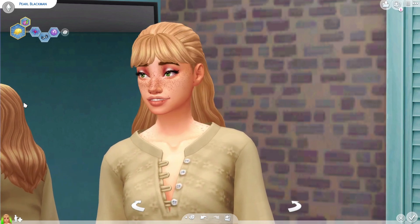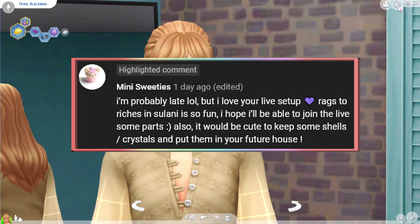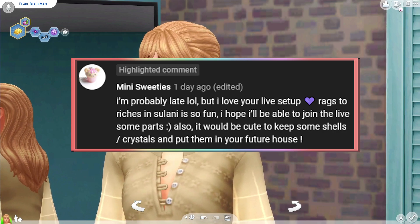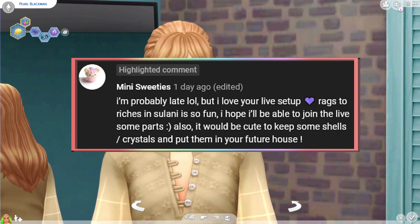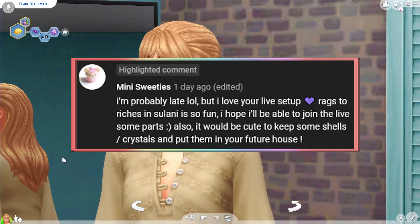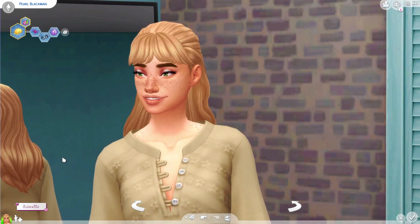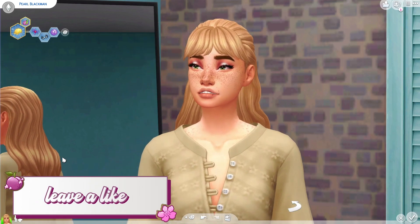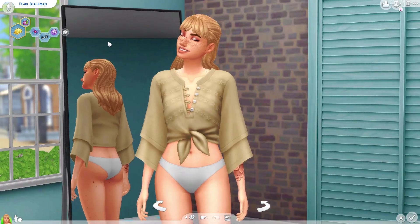Today's Plum of the Day shoutout goes to Minnie's Sweeties - I'm really happy you like my new live setup since I did spend quite some time on it. Rags to riches in Sulani is really really fun, and thank you for the idea to put crystals and shells inside the sim's house - that is such an adorable idea! If you want to be included in the next Plum of the Day shoutout, all you have to do is subscribe, click the notification bell, and comment something with purple heart emojis at the end.